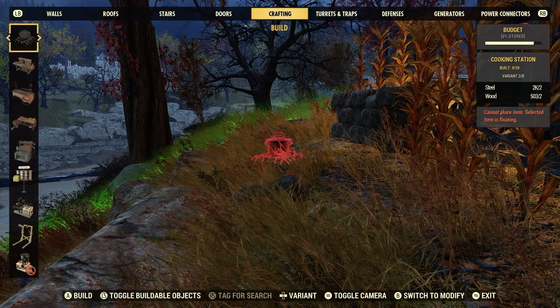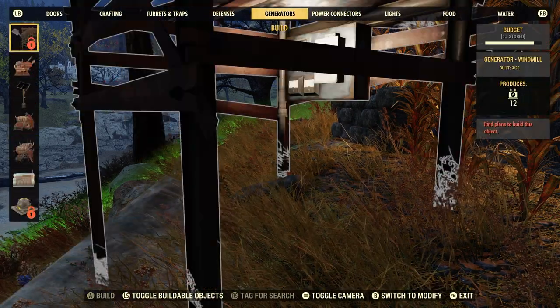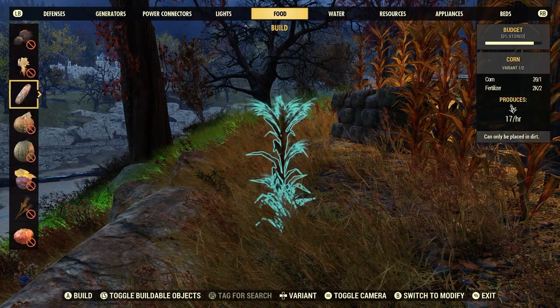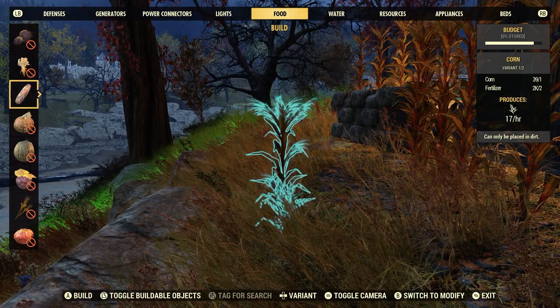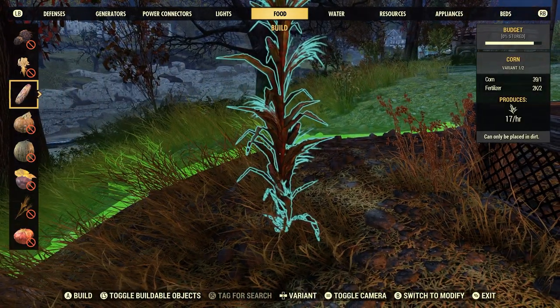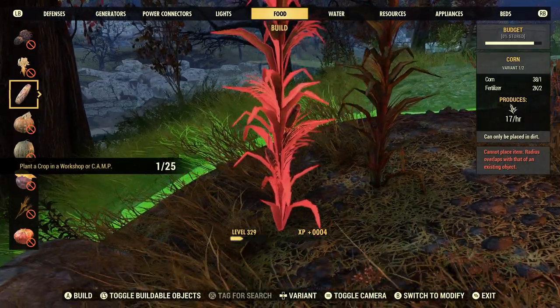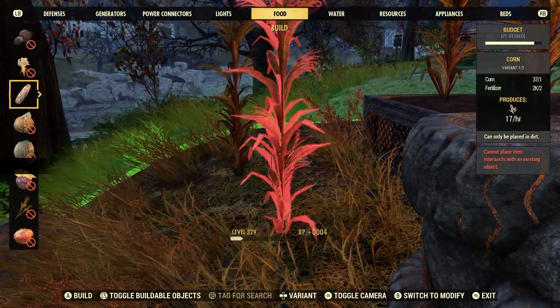We're going to our build menu here, then go over to food. In order to plant corn it's going to cost one corn and two fertilizers. Fertilizer is everywhere — you probably have some on you and don't even know it.